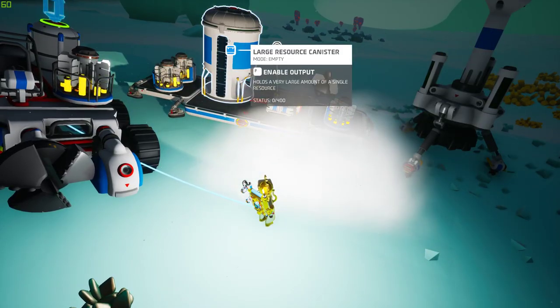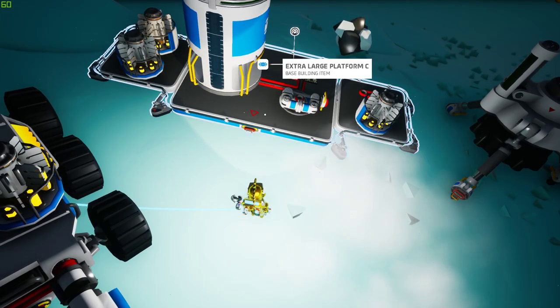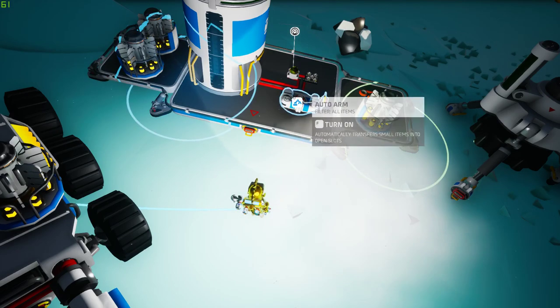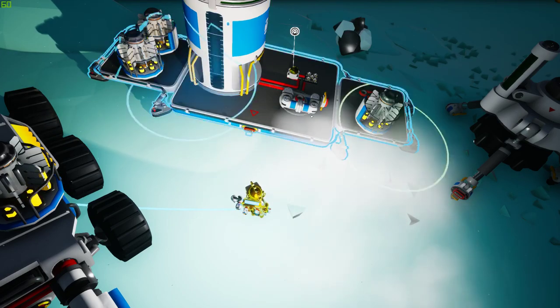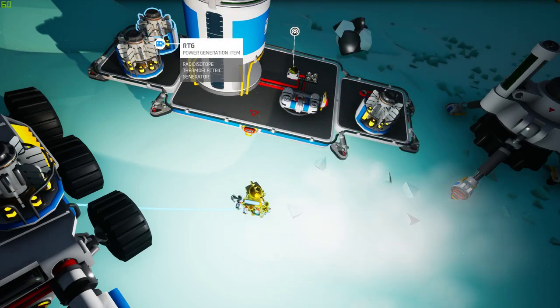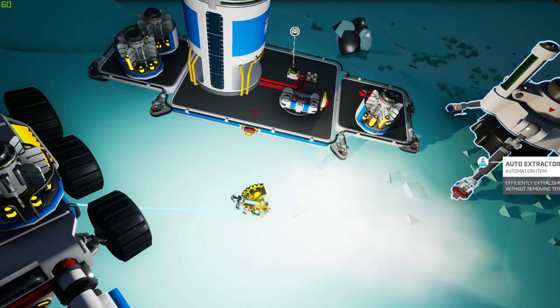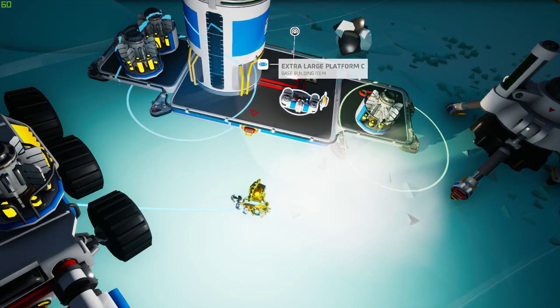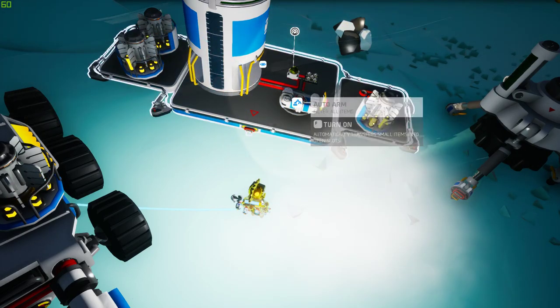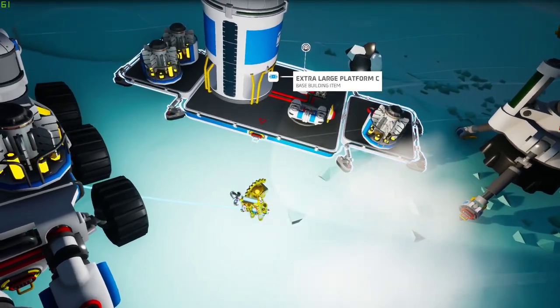So anyway, auto extractor, large resource canister. You will need a large platform C to place everything on. I tried the smaller large platforms and it just doesn't work — the arm will not place into the canister because they're too close together. You will need two to three RTGs to power it. Two will get you almost there, as the auto extractor is eight units and each RTG is four units of power. But with the arm, the arm takes up a unit of power, so you need a third if you want to have 100% power.